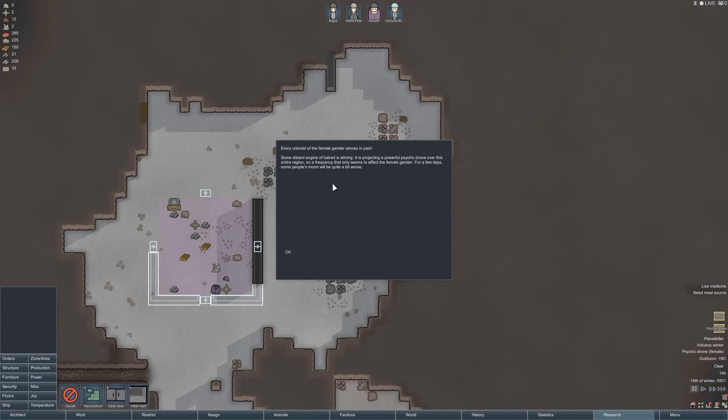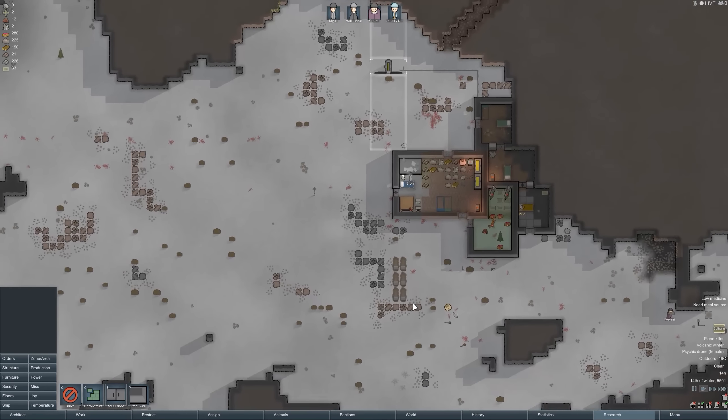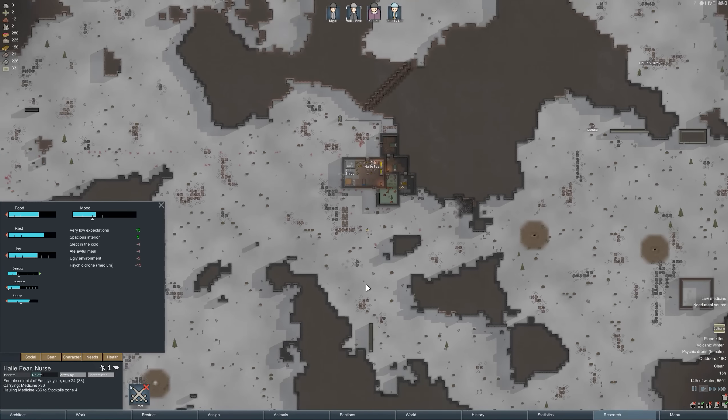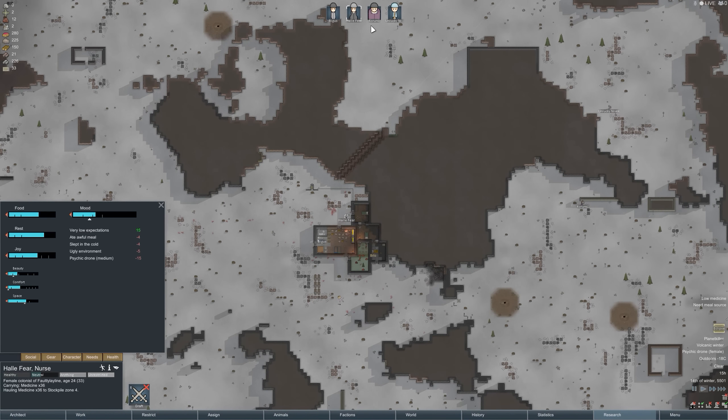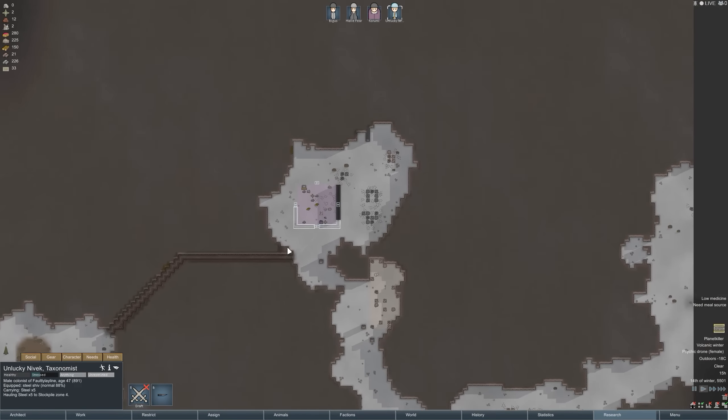Psychic drone event: every colonist of female gender winces in pain — some distant engine of hatred is projecting a powerful psychic drone over the region on a frequency affecting only the female gender for a few days. Great. Our two bionic people are female — the psychic drone causes minus 15 to their mood, putting them in the major break zone. Hallie too. Unlucky and Karumi are male so they're fine.